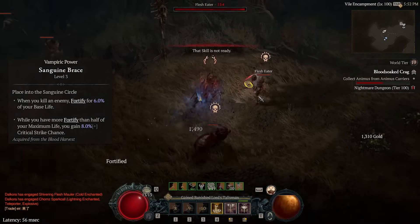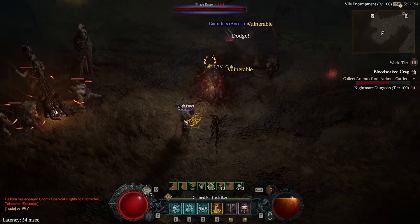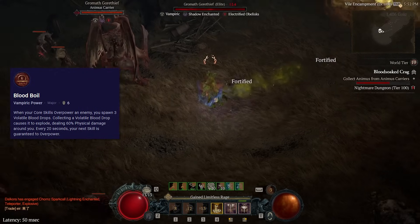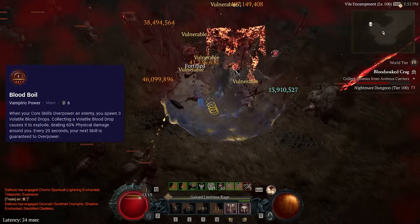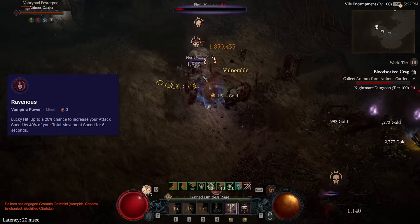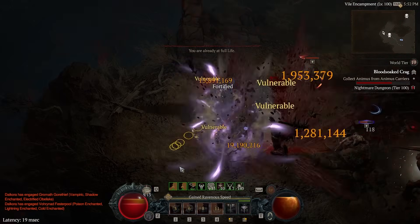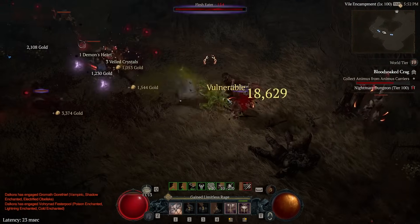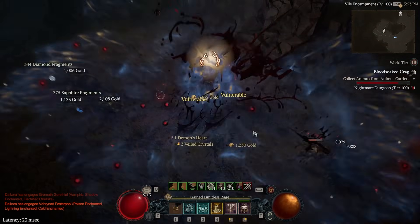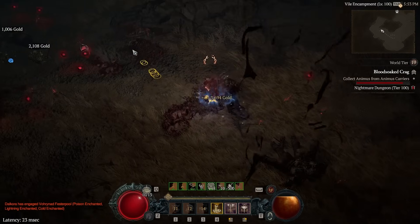Next is Sanguine Brace, a pretty decent pick for practically every build in the game — gives you a reliable source of Fortify as well as a nice chunk of critical hit chance. Blood Boil is more or less just for the guaranteed overpowers every 20 seconds; the Blood Boils are nice but I wouldn't worry too much about those. And then we have Ravenous. This build has a ton of movement speed because we're constantly Berserking, meaning we're moving faster than normal, so we get an insane amount of attack speed when this goes off. Thanks to the large AoE of Hammer of the Ancients with Aspect of Ancestral Force, we're proccing this very reliably.